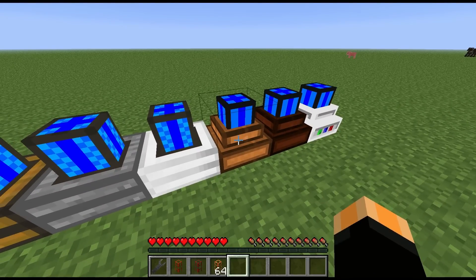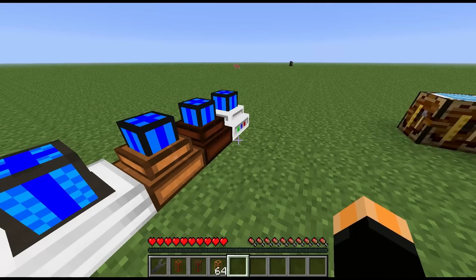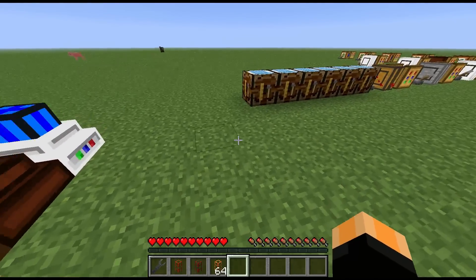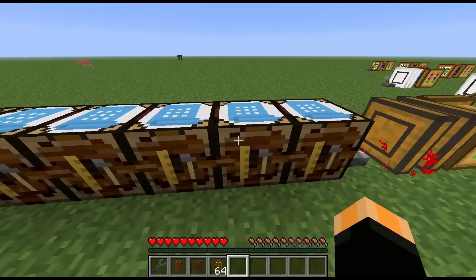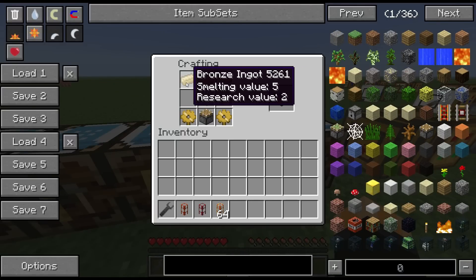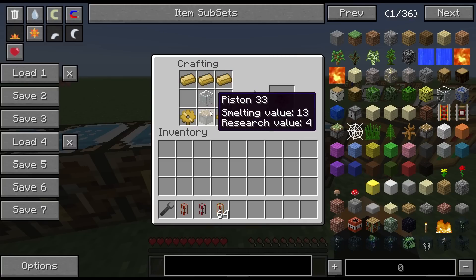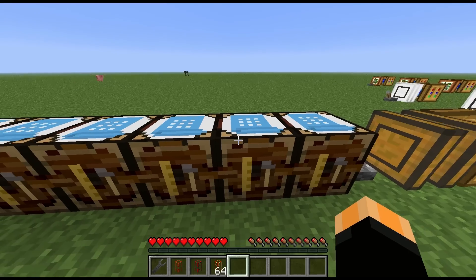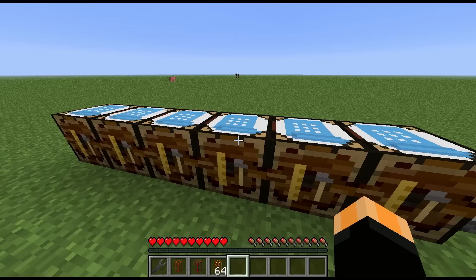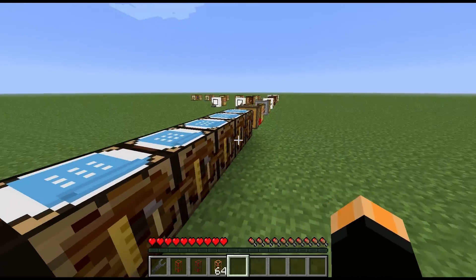The biogas engine won't ever explode — that's the key difference between it and the combustion engine. The recipe uses bronze gears and bronze bars in your standard BuildCraft engine layout, which you're probably getting very used to from all the other engines we've looked at already.